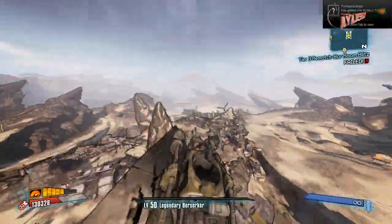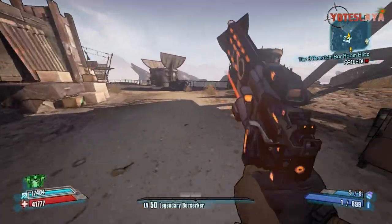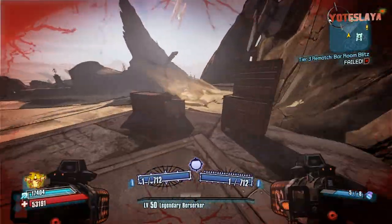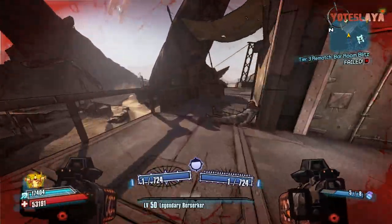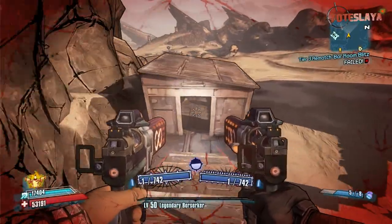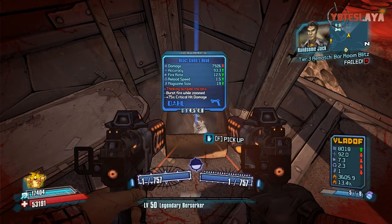From what the wiki says, 100% of the time the gun will actually be there at some point somewhere in the map. Reading from the wiki: Gwyn's Head is a unique machine pistol manufactured by Dahl. The special weapon effect — in the red text it says 'sticking outside the box' — it has an increased burst fire projectile count, fires a seven-round burst when zoomed, plus 38% critical hit damage.